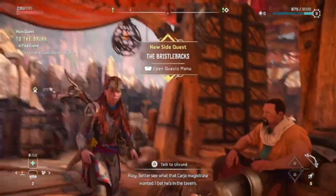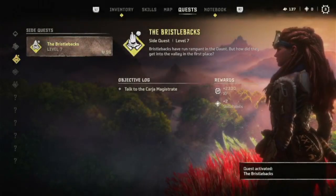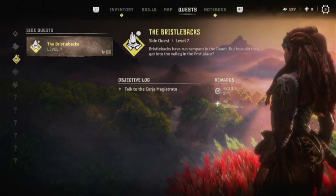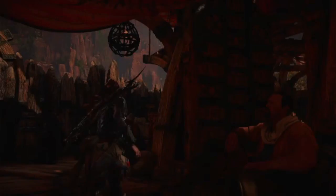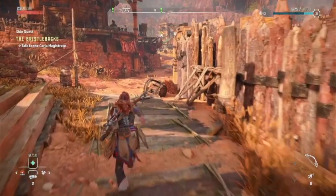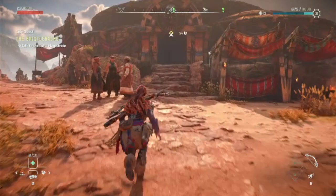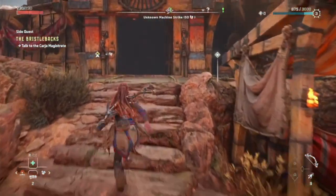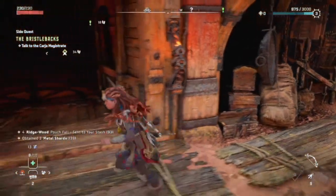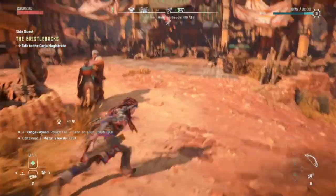Alright, the bristlebacks. Let me see what that card your magistrate... We're on level 3. I'm not sure if I'll take them, but we can give it a shot. I bet he's in the tavern. Let's not do that — let's wait till we level up a bit more, and then we'll do it.